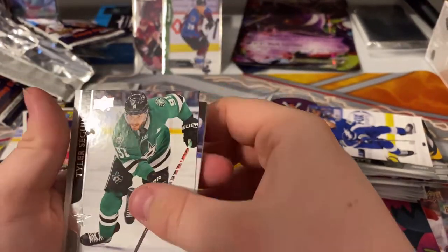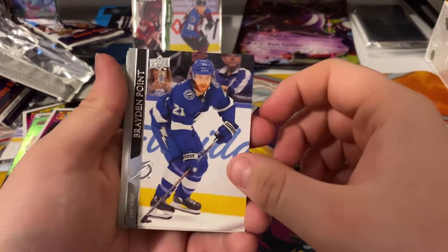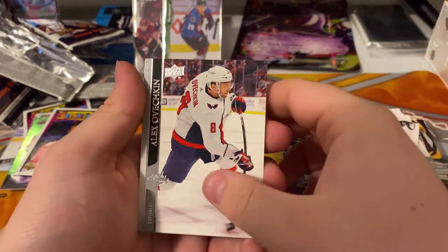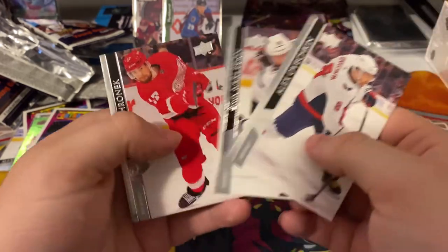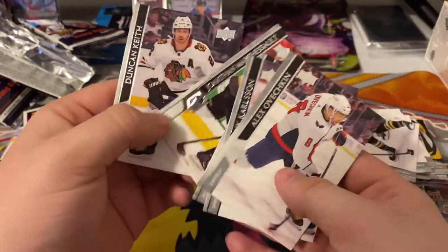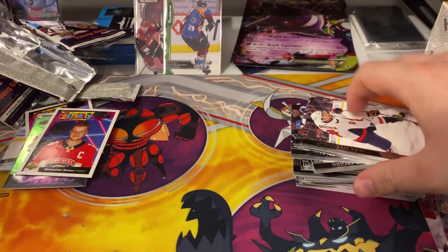Tyler Seguin, Brayden Point, Jake Guentzel. Ovechkin is on our base pack. Next pack.